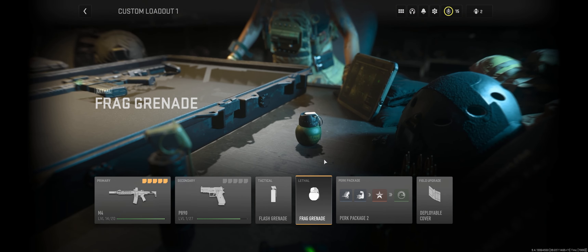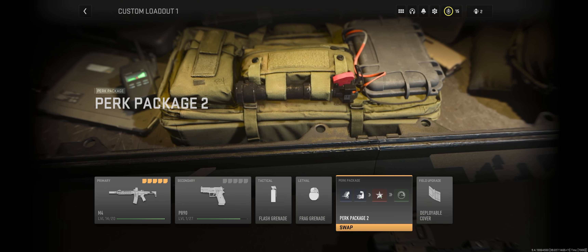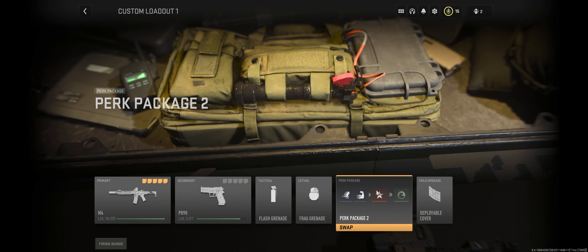I wanted to do a quick video on the perk package system in Modern Warfare 2. Perk packages can be found under the Custom Loadout section. You have some custom loadouts here, so just click on any of your loadouts, and then off on the right-hand side, you'll see the various perks that you have.